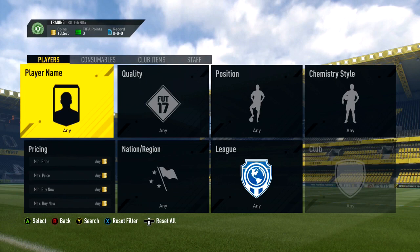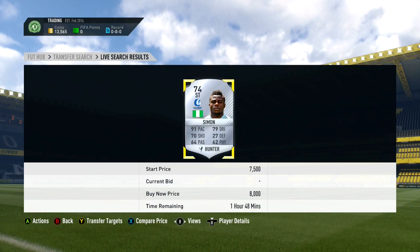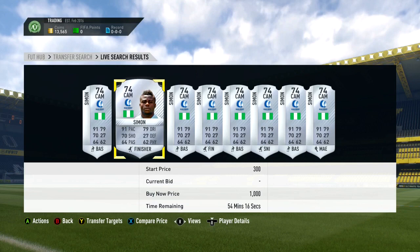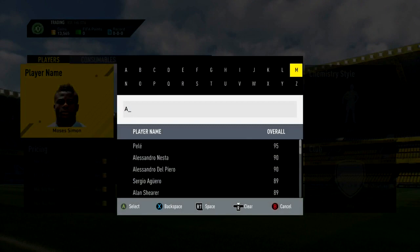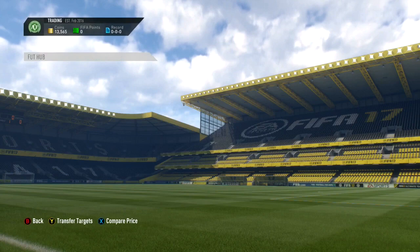I wasn't only using that filter — I was also using a method from a video I did a couple of days ago. For the silvers, I was going through popular pacey silver players who were strikers. I used Oluko and Simon as my two main players, then looked them up in attacking midfield, centre mid, CDM, and striker — that's where I got all those deals. You can do it with players like Forestieri or Iheanacho too. Oluko is a great one especially in striker, and in centre mid where he goes for about 3,500 coins, I've seen cards listed for just a couple hundred coins.